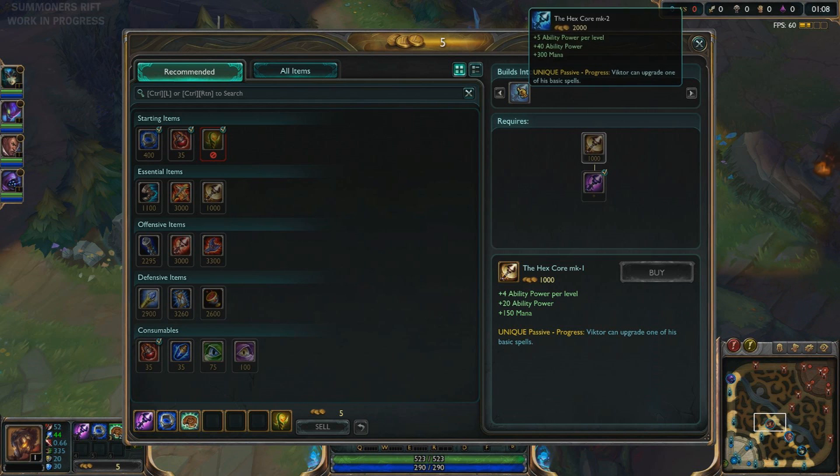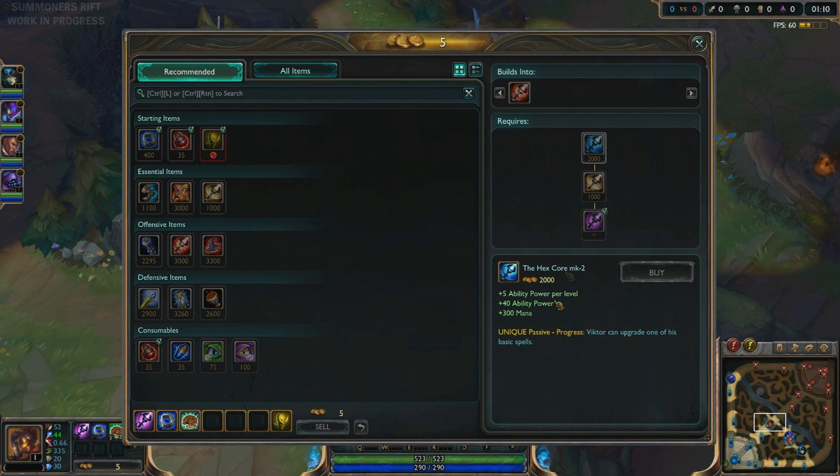I can choose which one to upgrade, and then each time I upgrade it, it gives you more stats of course. I can choose to upgrade another — it's pretty much like building it up. So there are four of them.